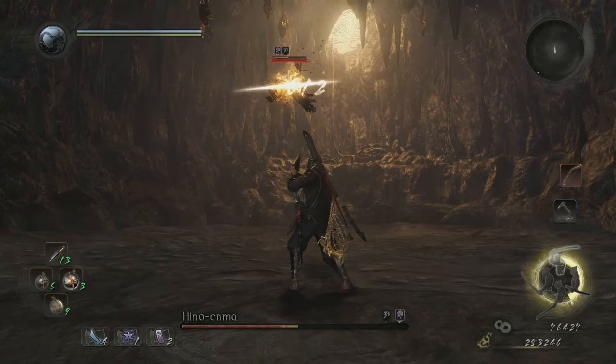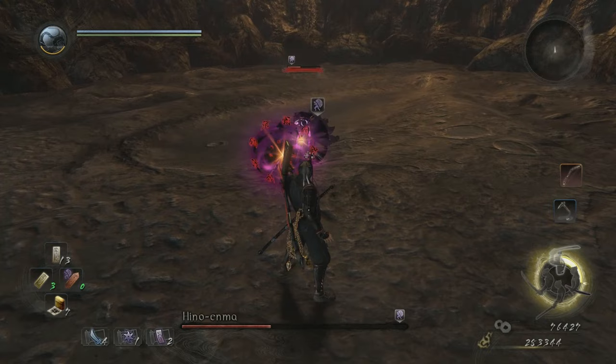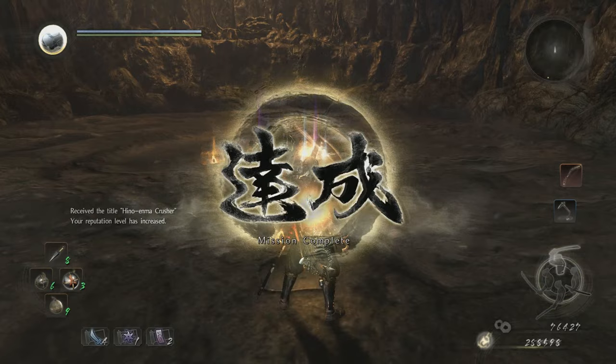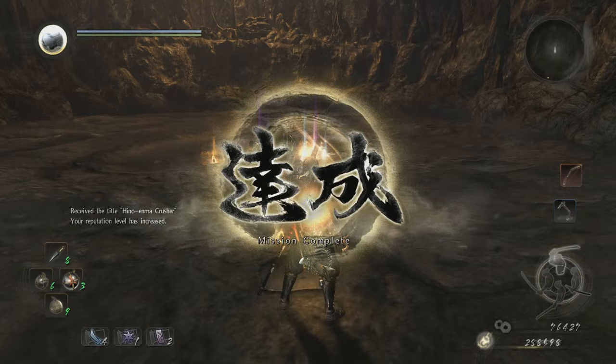Now, obviously my damage is a little bit high here compared to what a lot of you may end up having, because this character is really overleveled — this is like a guy towards the end of the game. But the point remains that Sloth is still ridiculous. Like, she's trying to grab me — you're not going to grab me, Hino Enma. I can't believe they would actually let a mechanic like this affect a boss.